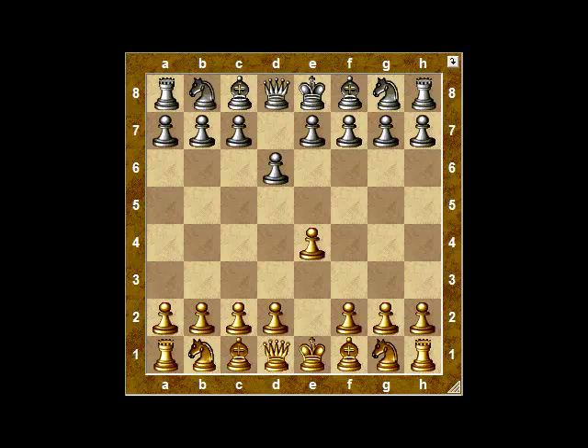When black plays d6, usually the idea is that they want to play Nf6 without allowing the white pawn to advance to e5. Of course we're going to take the center. Now when they play Nf6, I'm going to suggest an interesting gambit — you can play Bc4, ignoring the fact that black can take your pawn on e4, because if they do, you have the surprising move...